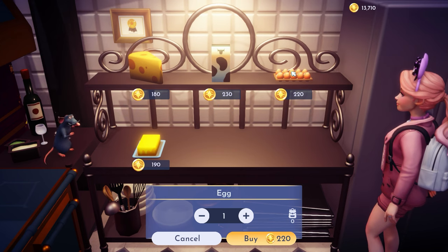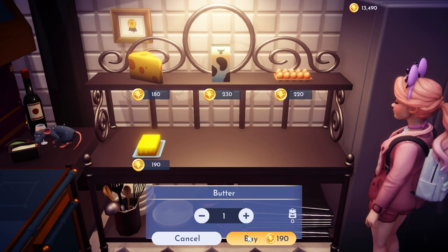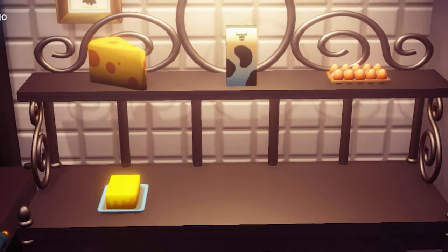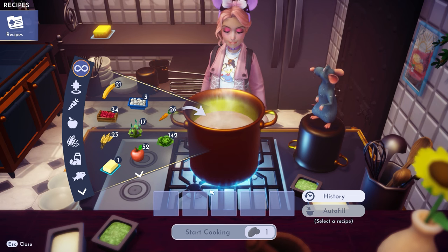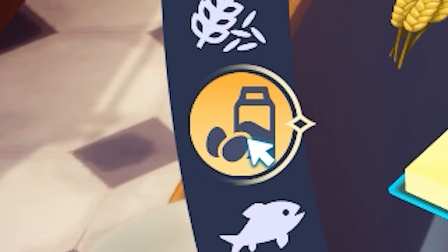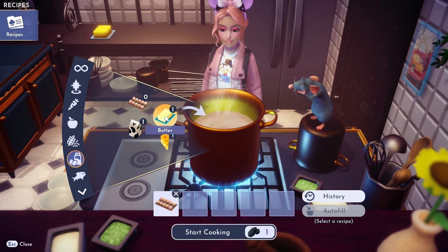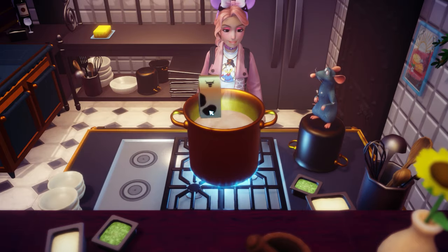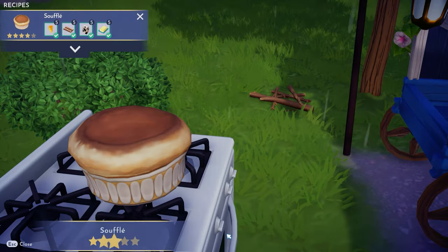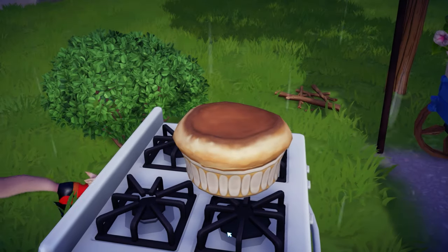Now that everything's in place, we're ready to make bank faster than Lightning McQueen can say ka-chow. Head inside of Remy's shop and buy butter, cheese, eggs, and milk. These are the necessary ingredients to make a soufflé. The first time you make one, use the dairy tab so that all the ingredients are in one convenient place. Don't ask me why the citizens of Dreamlight Valley consider eggs dairy — they just do. After you've made the soufflé for the very first time, from now on you're going to be using the autofill option to add all of your soufflé ingredients.